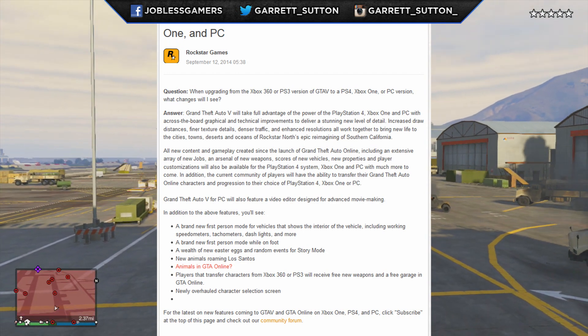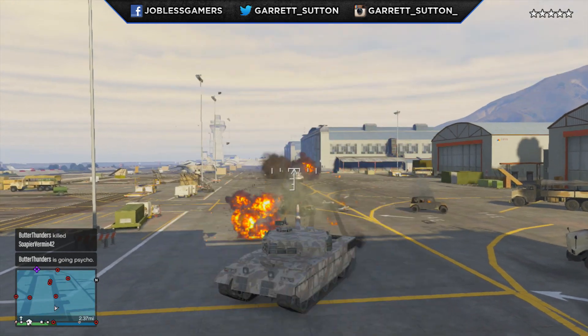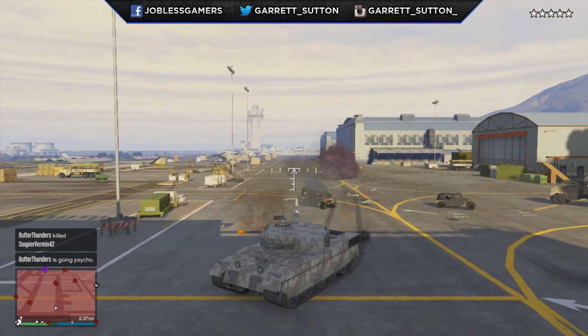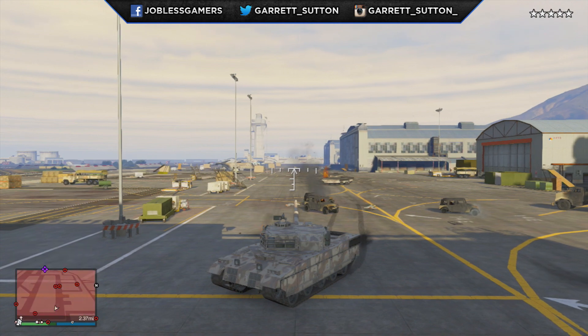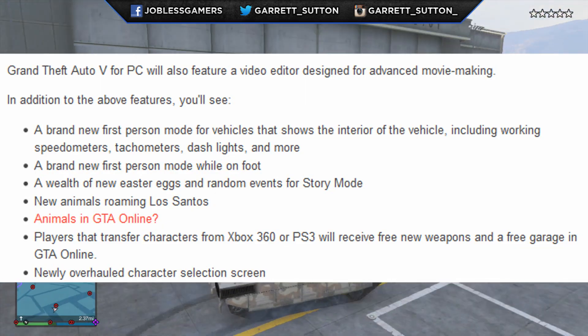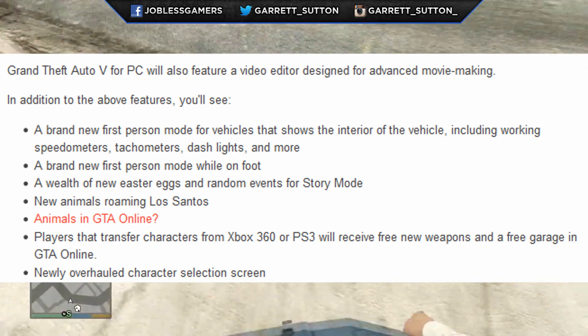Now in addition to the above features, Rockstar also wants to let you guys know that there'll be other additions coming to GTA 5 on PS4, Xbox One, and PC — some of which are things we've always wanted in the game. There's going to be a brand new first-person mode for vehicles that shows the interior of the vehicle, including working speedometers, tachometers, dash lights, and more.